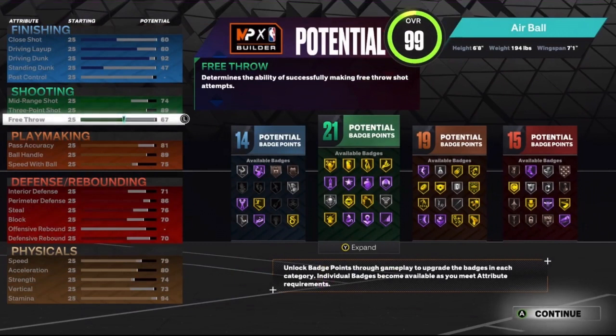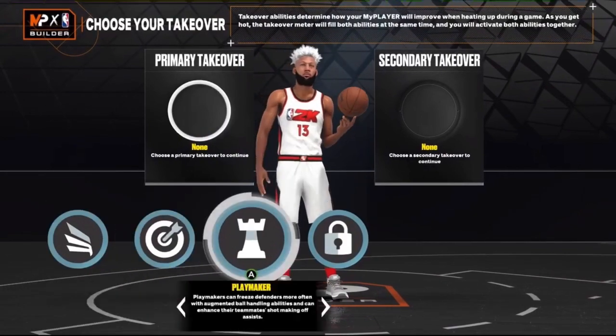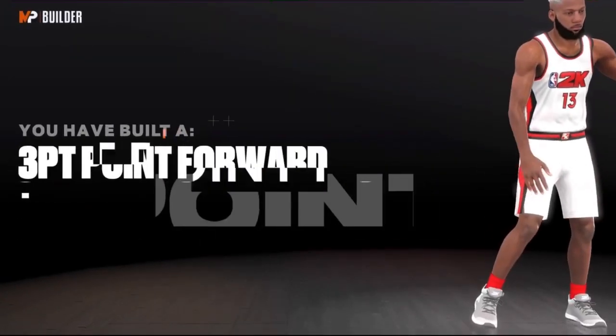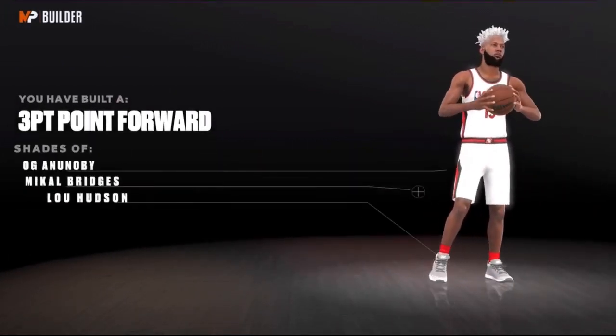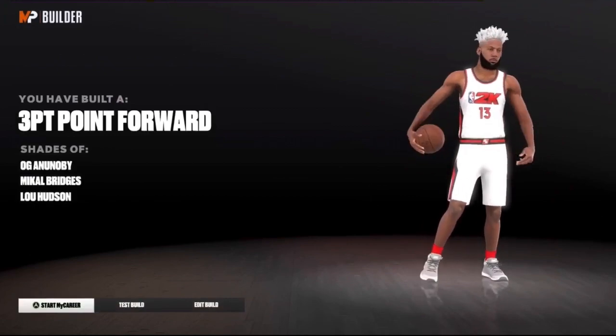So 14 finishing, 21 shooting, 19 playmaking, and 15 defensive badges — I'm pretty sure there's a total of 69 badges on this build, which is really solid. For takeover I'm gonna go play-and-slash. The build name is 3.4, comparable players being OG Anunoby, Mikal Bridges, and Lou Hudson.